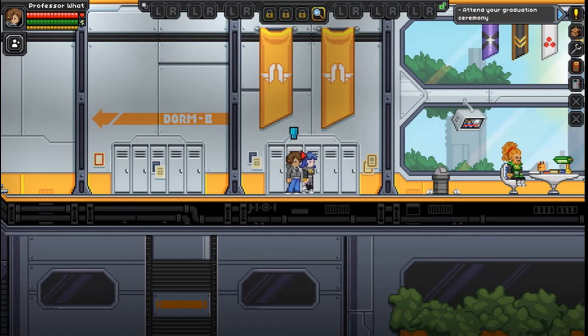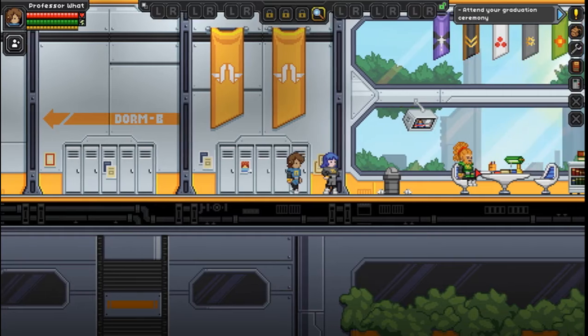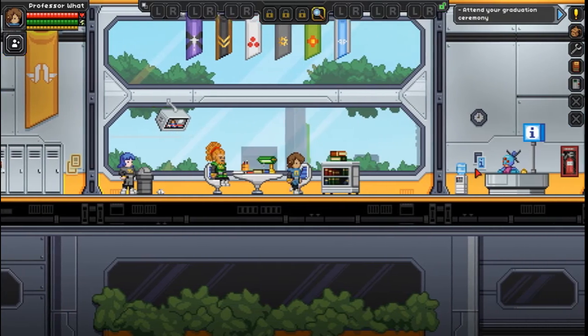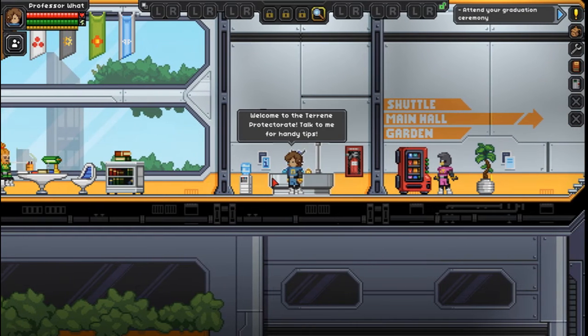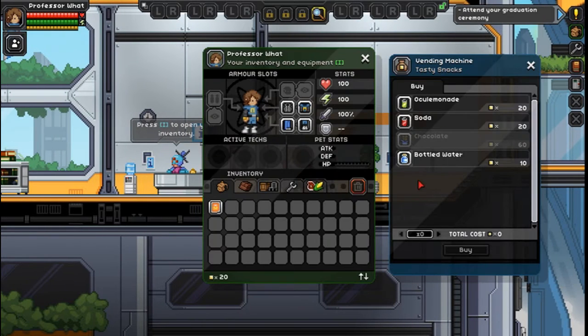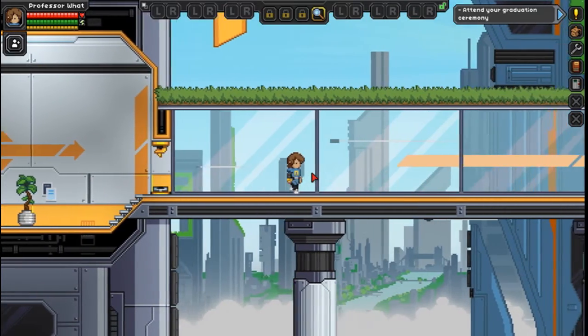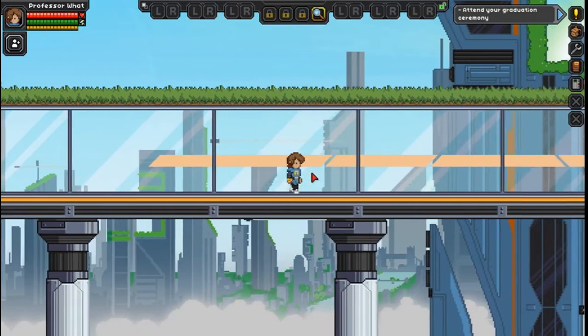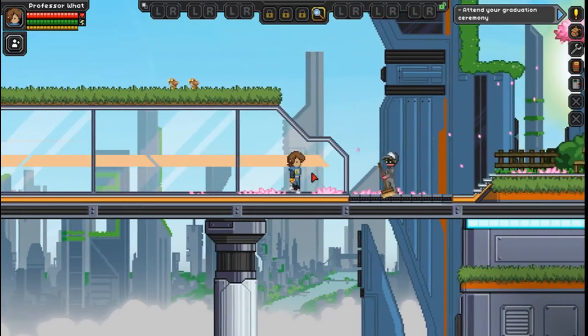But right now I gotta get to the graduation ceremony. I'm just gonna put all of this on. I can shift-click — yeah, okay. Gotta remember how to play. Let's just head on over to the graduation, because now I'm finally graduating into a protector, even though I have literally done nothing to do this — I have just started up a game.